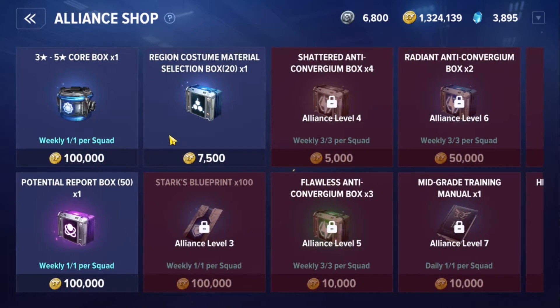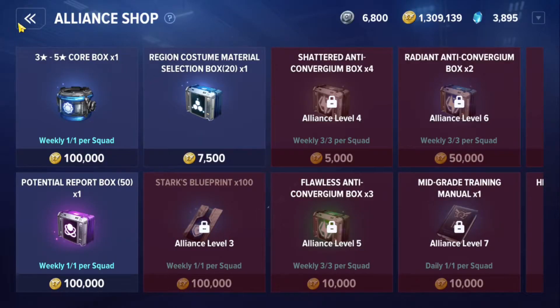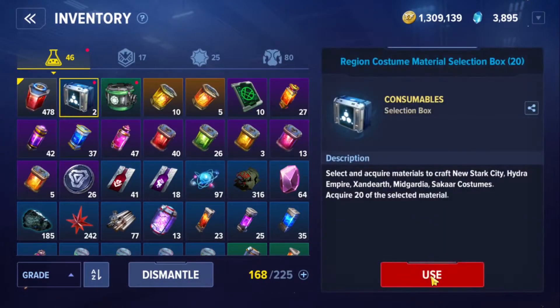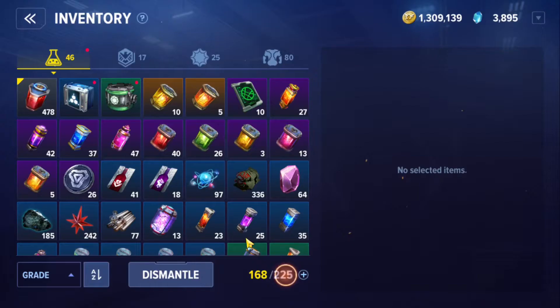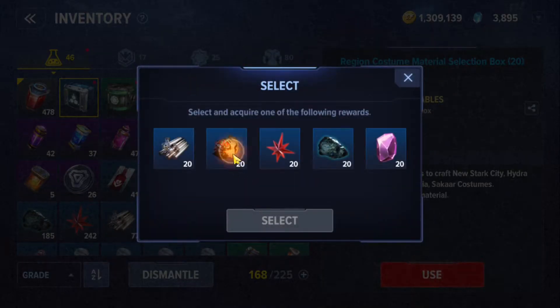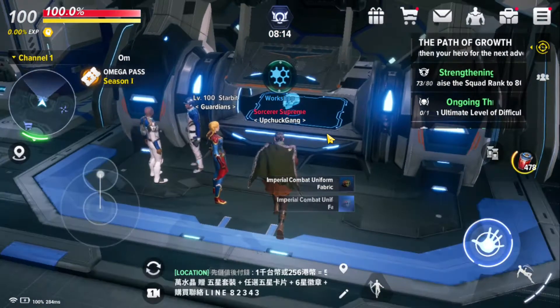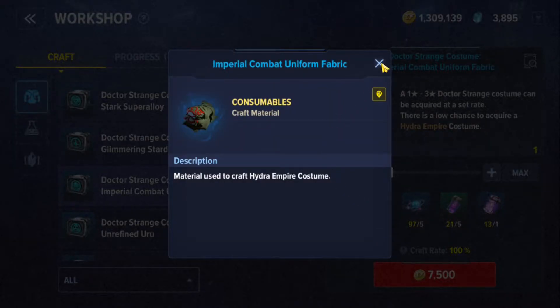You can also get mats from the Alliance Store. Go to Alliance, then go to the Alliance Shop. Here you can see the regional costume material — this refreshes weekly and you can buy as much as possible up to the limit. You will get around 20 mats for crafting gears. I am crafting a Hydra Origin costume, so I choose this and the mats will go to my inbox. Choose the right regional costumes so you can craft the gear, then come back to the Workshop to craft.